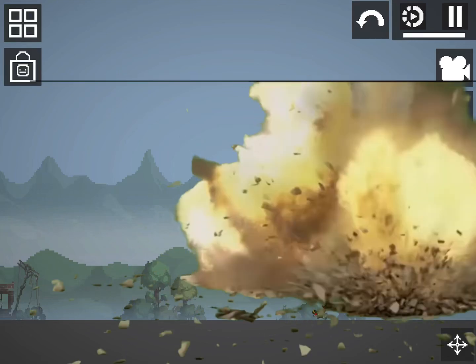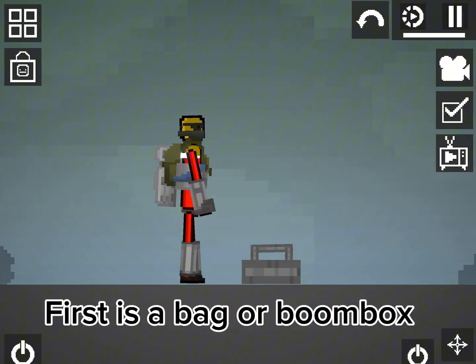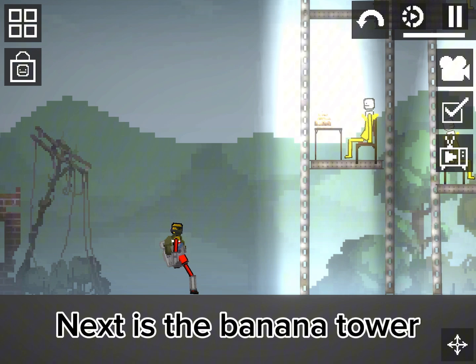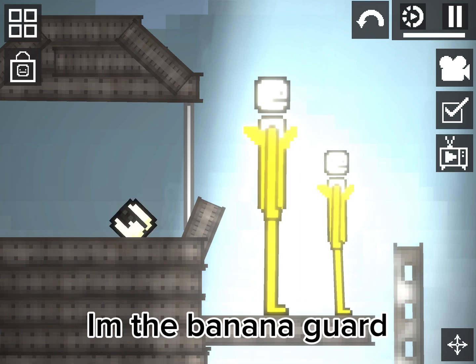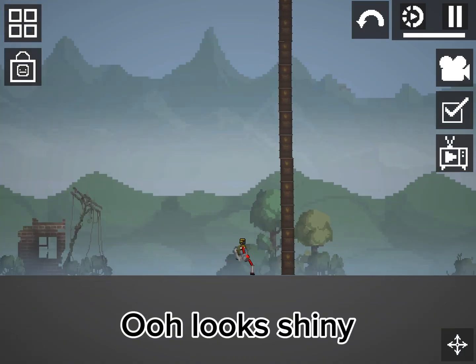Watch out, today I'm gonna show my saves. First is a bag or boom box — wow, it can float! Next is the banana tower, looks so cool, and the banana guard. Next save is Don Fall Melon, who looks shiny.